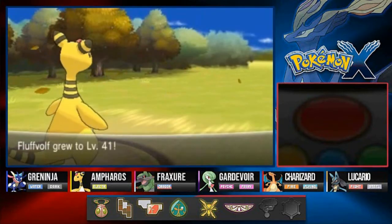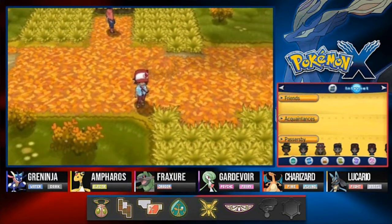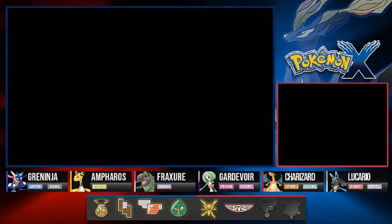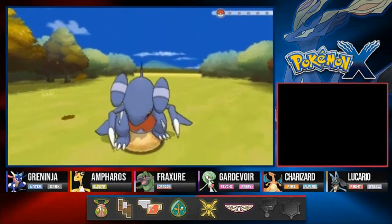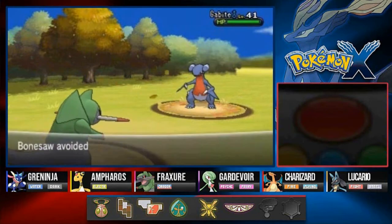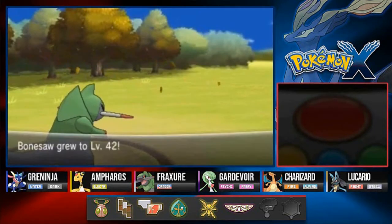The daily walkthrough videos continue and I'm glad you guys are enjoying Pokemon Let's Go Pikachu. Eventually we'll be getting to the next Nintendo Switch game, which will probably be Sword or Shield. Let's move on — there's more bumps on the road. Another Pokemon Ranger battle. Dragon Claw — and Bonesaw grows to level 42, getting closer to evolution. This guy's also learning Dragon Pulse — 85 power — never mind, let's skip Dragon Rage.